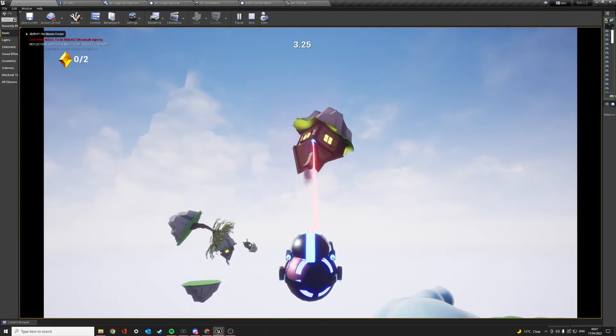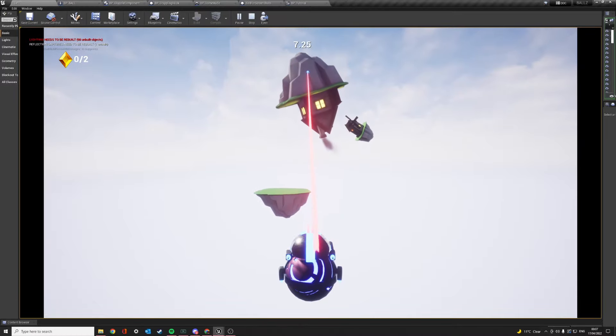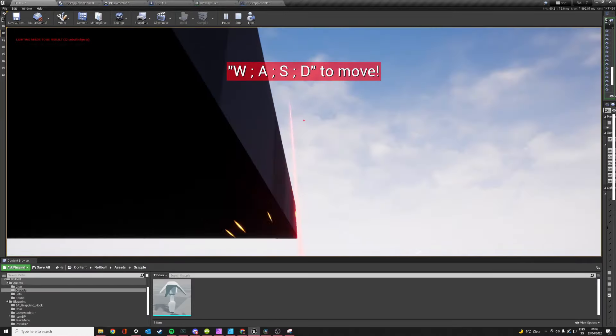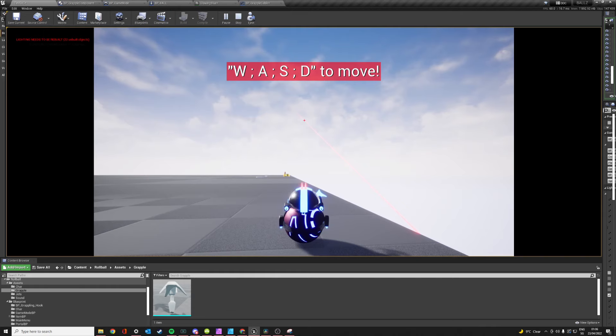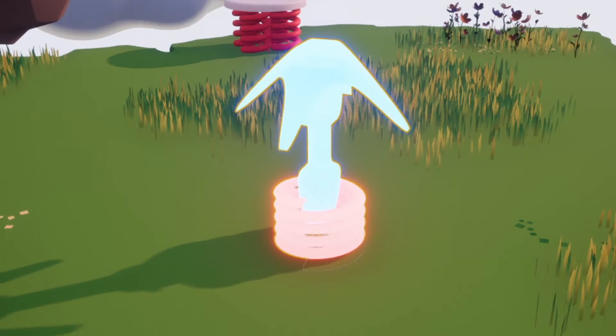My grappling hook was mostly ready, but I had two problems: I didn't know how to make it into a pickup item, and there was a weird bug where if the character dies while shooting the grappling hook, it doesn't cancel itself and just flies on forever. But honestly, it's been three days and I really need to look at something else. Also, I'm fighting to not get demonetized before my channel is even monetized, so go subscribe.